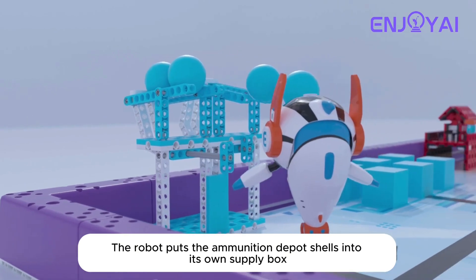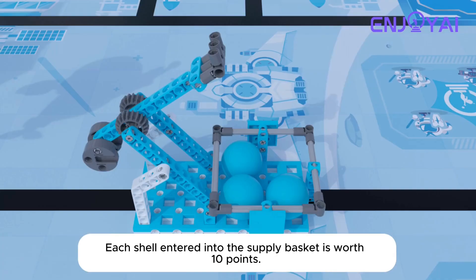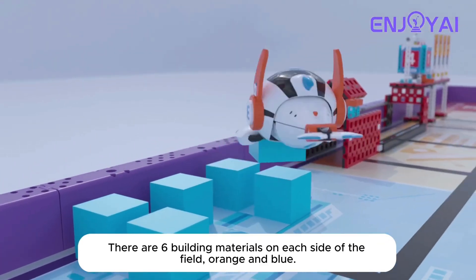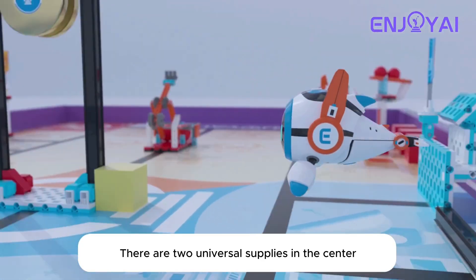The robot puts the ammunition depot shells into its own supply box. Each shell entered into the supply basket is worth 10 points. There are six building materials on each side of the field — orange and blue — and there are two universal supplies in the center.